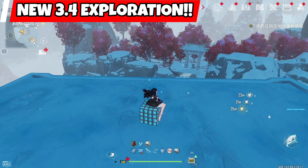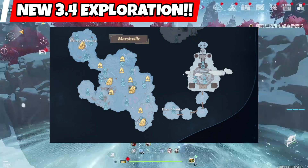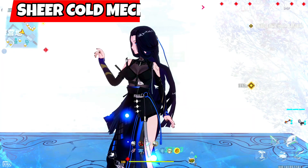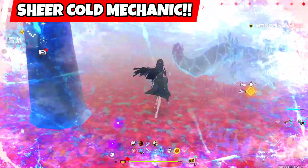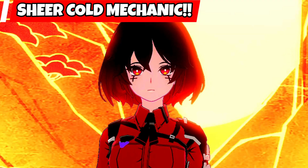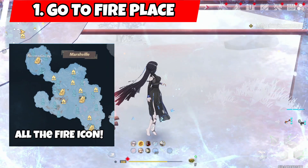There is a new exploration mechanic unique to the forbidden map of Marshville in 3.4. Here we will have a sheer cold accumulation mechanic where in a span of 30 seconds to a minute we will be frozen, as seen by the freeze overlay on our screen. This will automatically and ultimately cause instant death. One way to prevent this is by going over to any of the fireplaces scattered on the map to slowly get out of the frozen state.